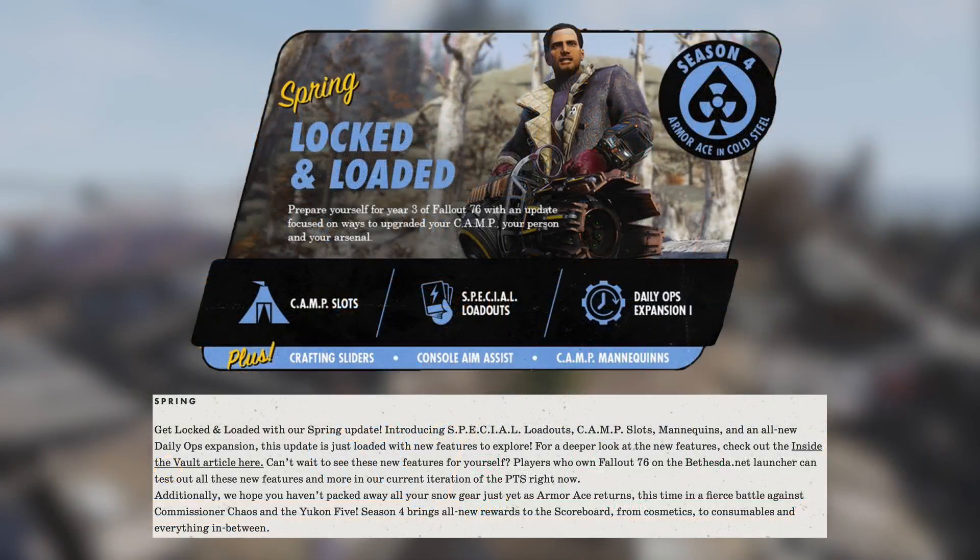For Spring, our update is called Locked and Loaded. It's going to include Season 4, titled Armor Ace in Cold Steel. We've seen some of that from the PTS already — looks like a Canada-focused version of Armor Ace with a little pre-war American propaganda. The update is focused on ways to upgrade your camp, your person, and your arsenal: camp slots, special loadouts, daily ops expansion one, plus crafting sliders, console aim assist, and camp mannequins.